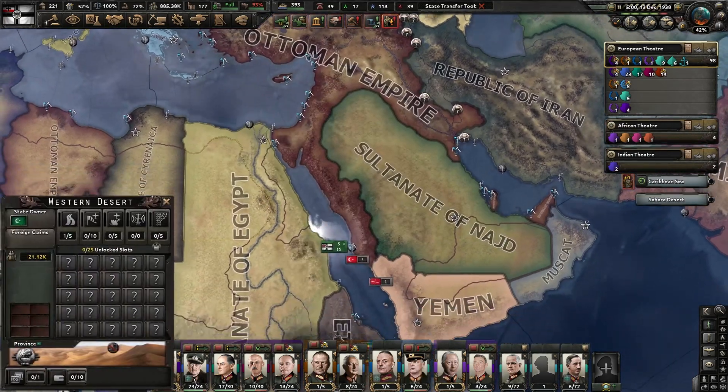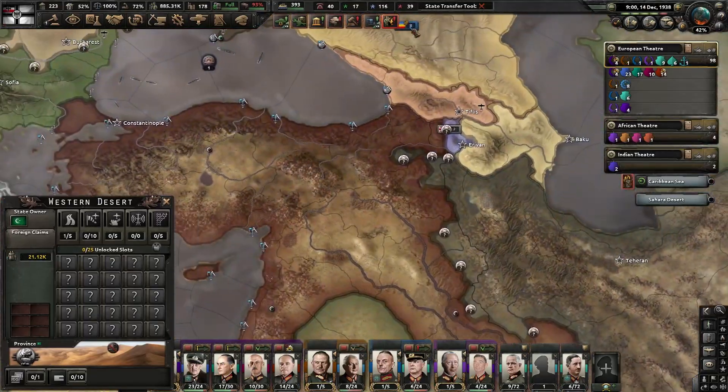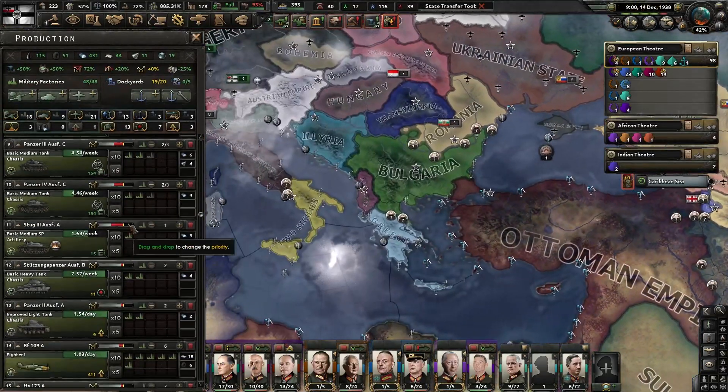There's a war in the desert — Najd, Egypt, and Armenia are all involved. They're going to have a bad time in the desert.